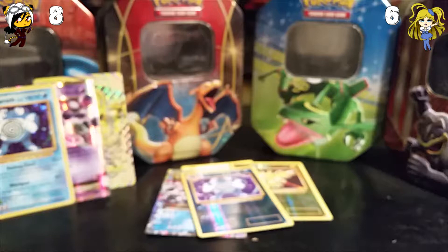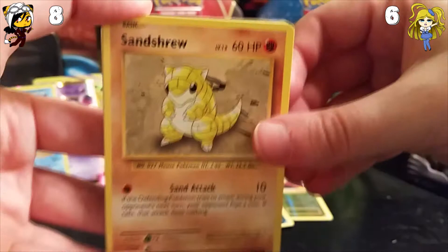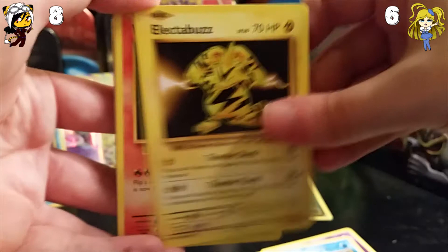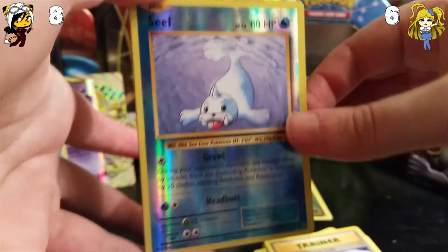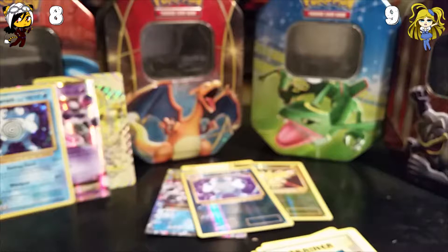And we start off with: Sandshrew, Gastly, Magikarp, Electabuzz, Vulpix, Poliwhirl, Misty's Determination — we've got a lot of Determination. Blastoise Spirit Link. We have Reverse Holo Seel. And Slowbro EX! So that's three points. And now we are even.